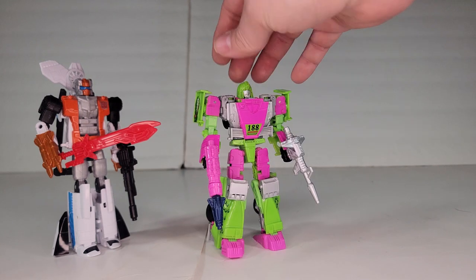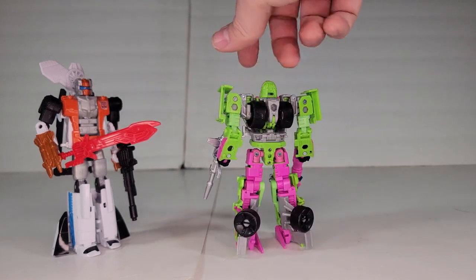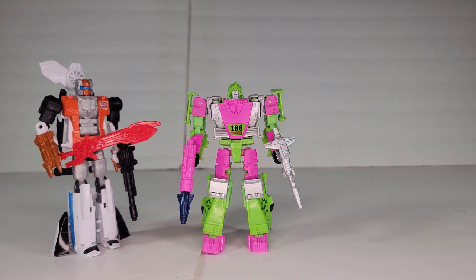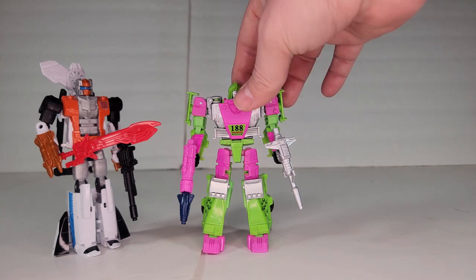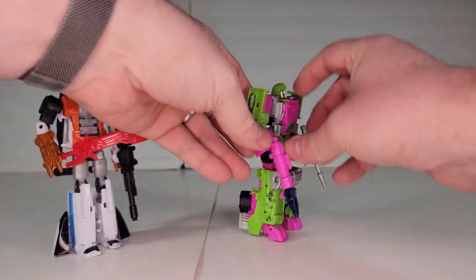He looks very 90s, very neon. For the most part, I avoided the G2 repaints because they were just repaints of characters people already had. I bought the Toxitron — that's about it, because it was a new character. The rest are just the same character in neon colors. This is the Earthrise mold, hence no shoulder attachment for the missile.